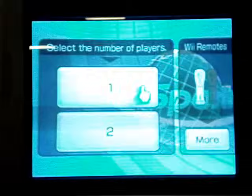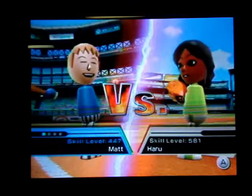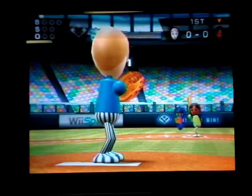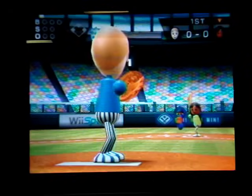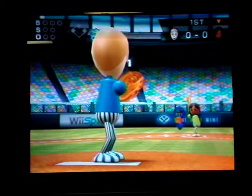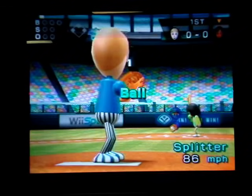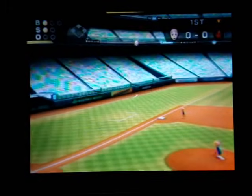Now we're going to do baseball. I'm going to cut off and then come back in when I'm pitching so I can show you the cheat. I'm now going to show you how to mess up hitters when you're pitching. So when you're pitching, you press the 2 button, and when the controller vibrates, you can now pitch sidearm. And when you pitch sidearm, it makes the ball do all these extra crazy special things, and it really messes up the people that are hitting.